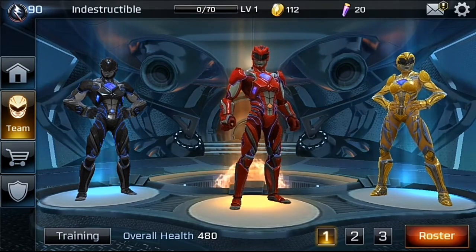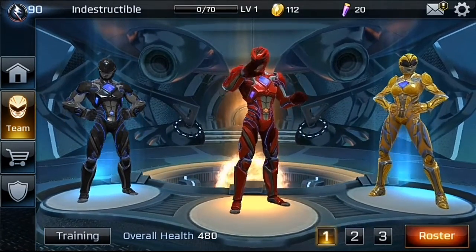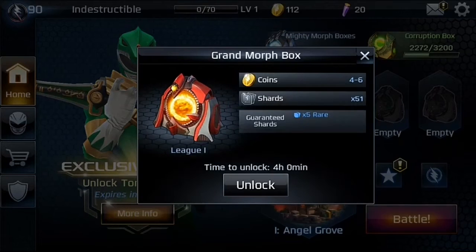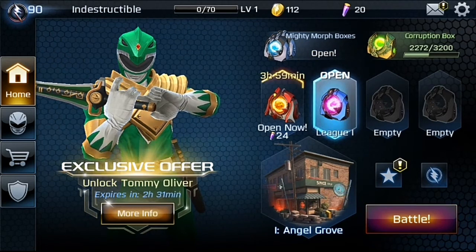Okay, you can see this is my team named Indestructible. The main one will be the right one — let's press on him. Okay, this is Jason, this is from Saban's Power Ranger. But I'm pretty confused — is this the character from the movie? Let's go to the home first. This is how the home looks. You can battle, and you can see there is a crystal or mighty morph boxes that you can open. When you press it to unlock, it will take some time — maybe it will open in four hours. There will be a specific time for you to open the boxes.